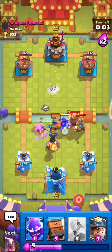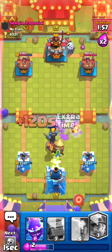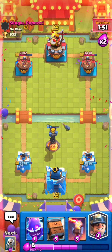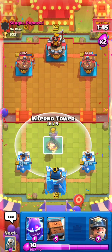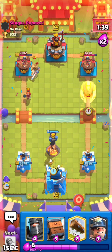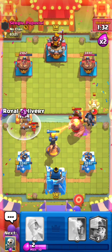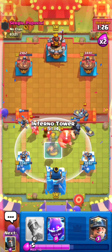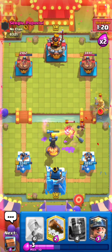Inferno tower is pretty good — what do you guys think? A lot of people are saying inferno tower is better than tesla, but I kind of prefer tesla. It really depends on the deck. Let's split our skeletons and e-spirit at the back, dark prince high to help DPS down his giant, delivery, and skeletons just to help defend. Inferno tower again — this is getting a little bit sloppy on my end but I think we should be fine defensively.